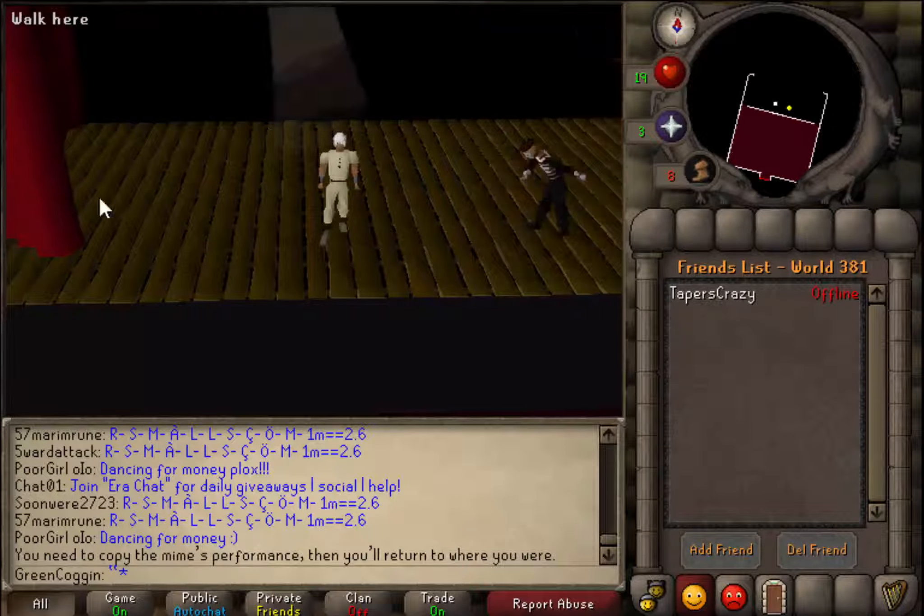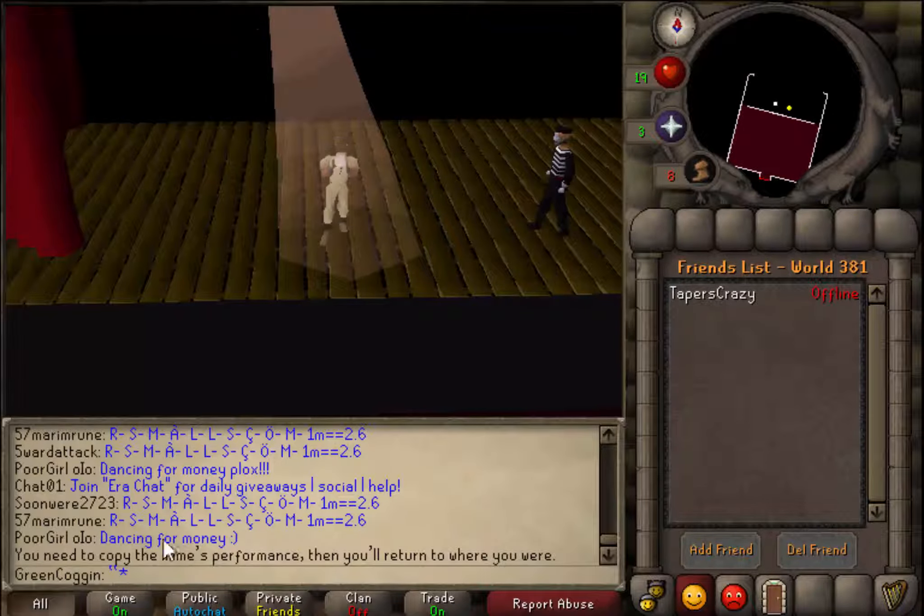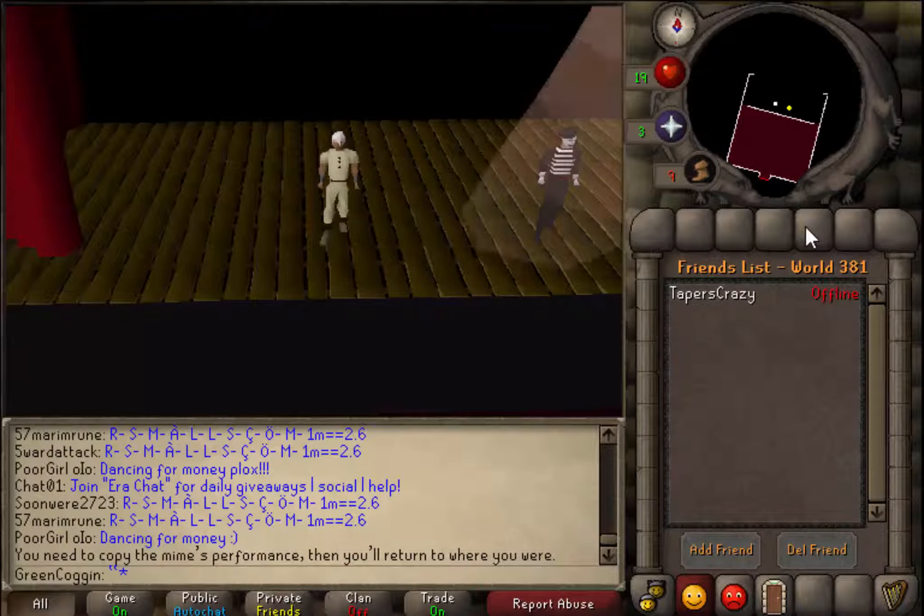This is probably one of the more annoying random events because if you get it wrong you have to do all three again. He's doing a little cheer. He's doing a cry now. That should complete it and we should get a mime outfit, which I'm never going to wear. He's laying on air - that's an easy one.